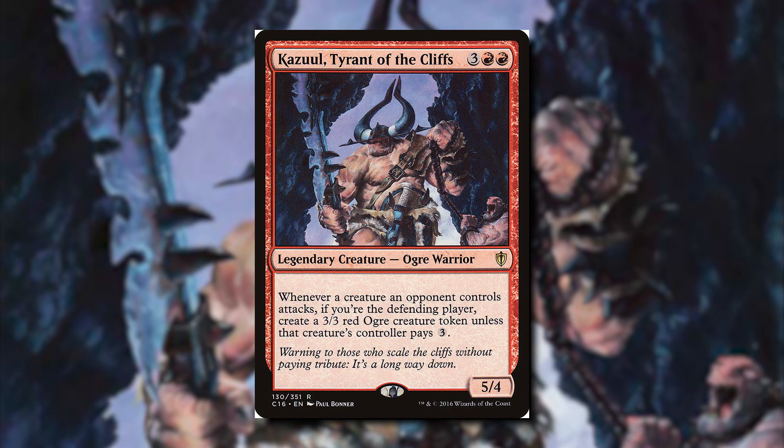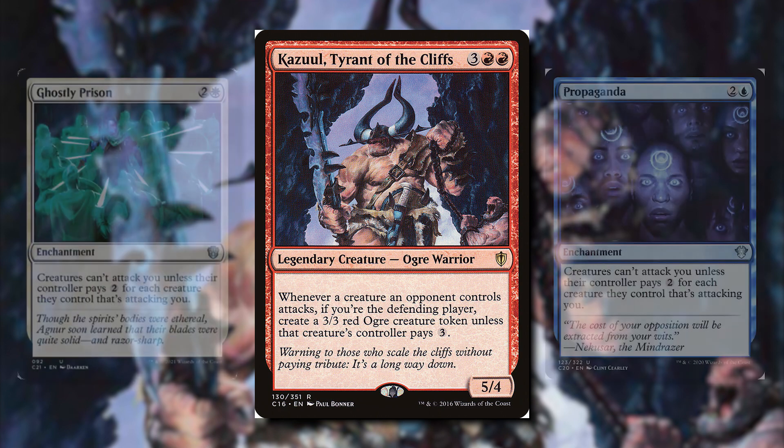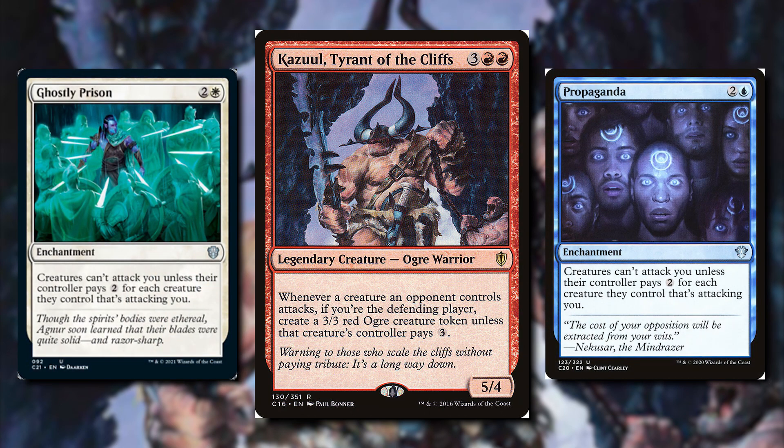Whenever a creature an opponent controls attacks, if you're the defending player, create a 3/3 red ogre creature token unless that creature's controller pays 3 mana. So unlike Ghostly Prison or Propaganda, we're actually encouraging people to attack us. Because if they don't pay the 3 mana, we're making the 3/3 ogre, which means we can still actually block with that token. So if the opponent doesn't have trample, we're always going to be able to block as long as they're not paying their taxes.